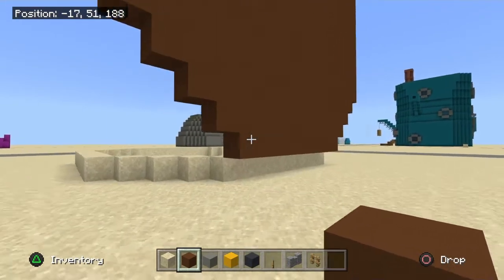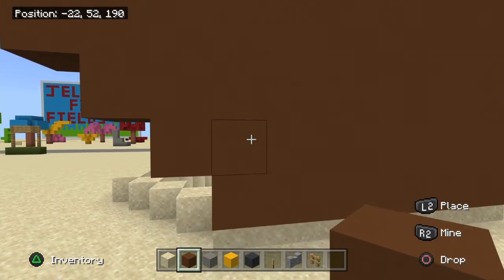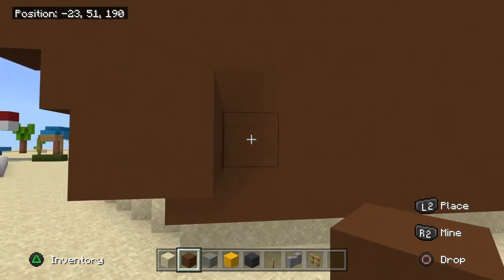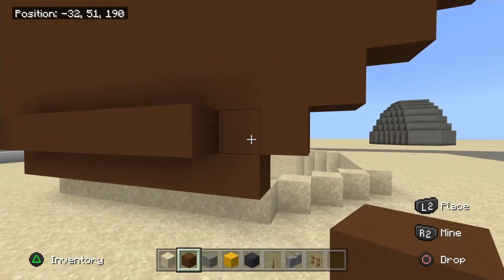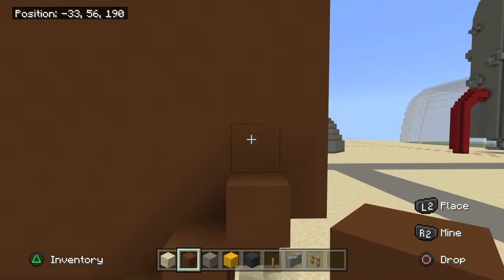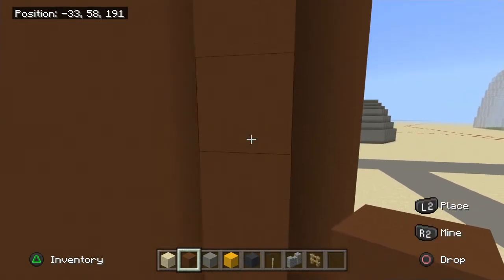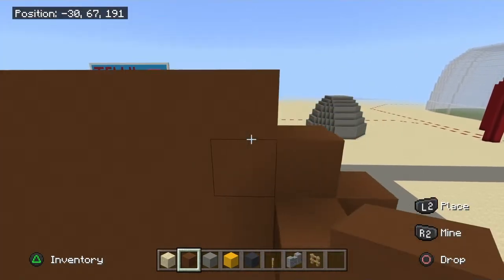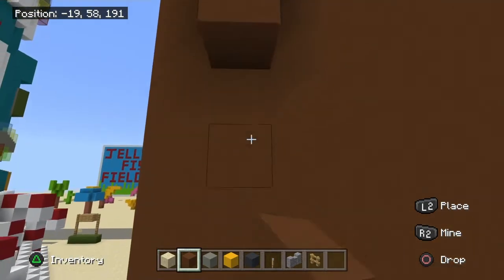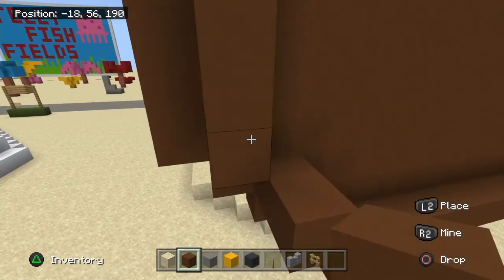Now we're going to work on the outside. From the bottom of the brown, go one up — that's one two. Connect to the other side and go all around the outside, going one block deep and placing one or two blocks all the way around the house.